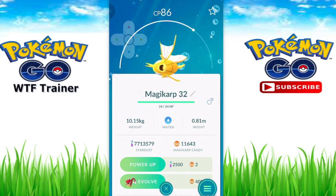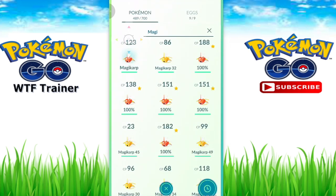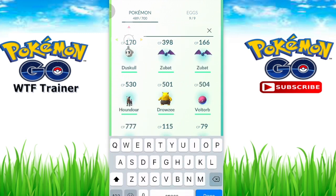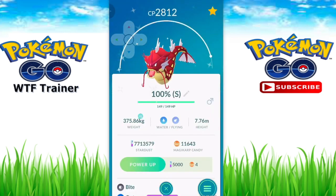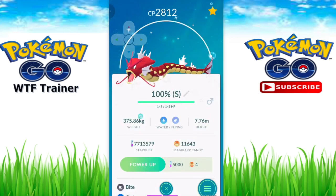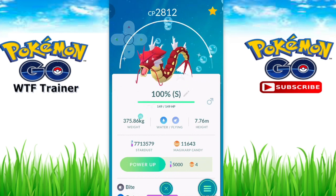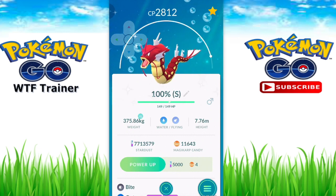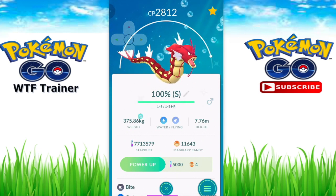Shiny Pokémon are definitely out in the game - they're just extremely rare. We'll get into how rare they are. But I just wanted to show you guys some of the shiny Pokémon. Currently Magikarp and Gyarados both have shiny versions. Gyarados is right here - here's my 100% Gyarados. I made a video on catching a shiny Gyarados in the wild, which is the sickest thing ever.